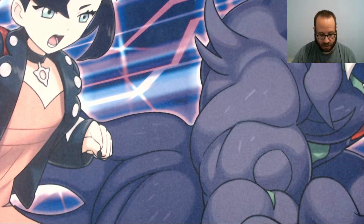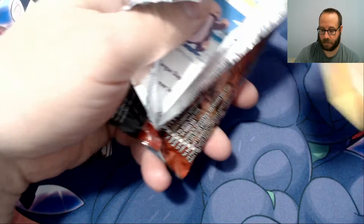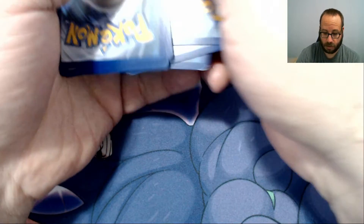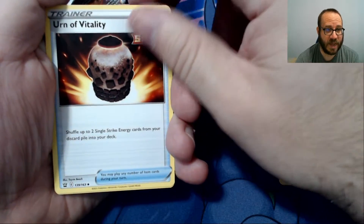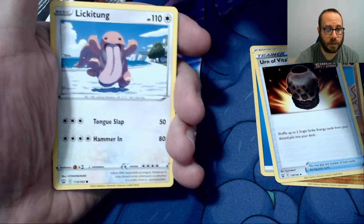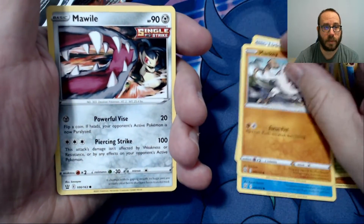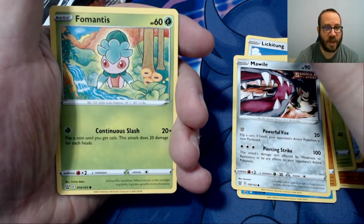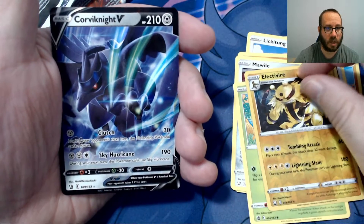Two more packs — let's keep our fingers crossed for one of those Full Art Urshifus. Water Energy, Urn of Vitality, Spewpa, Lickitung, Horsea, Mankey, Mawile, Fomantis, an Electivire, and a Corviknight V.